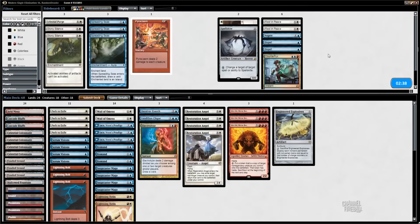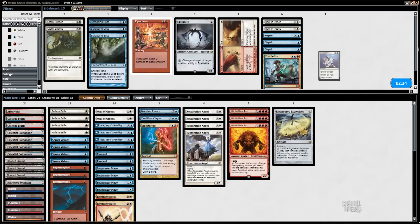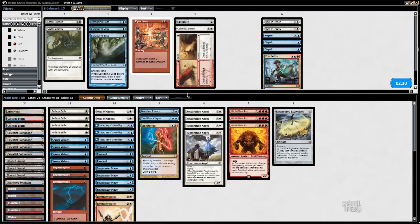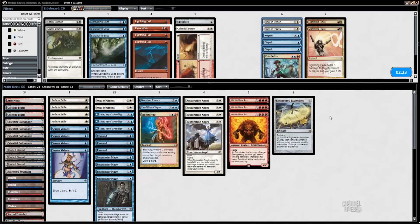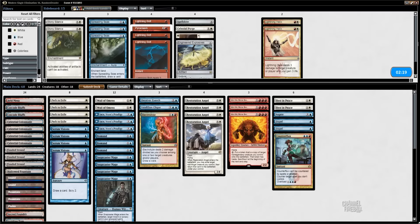Definitely want these counterspells, probably all of them — Counterflux is a little slow. I don't think I want Celestial Purge; seems worse than Path. The Snapcasters are pretty bad if I get a Rest in Peace down — they just become 2/1s — but the nice thing about Rest in Peace is that it makes his whole deck negligible. If he answers the Rest in Peace the Snapcasters can still get back counterspells, and if I don't draw Rest in Peace they'll be flashing back Remand and Path just like we saw.